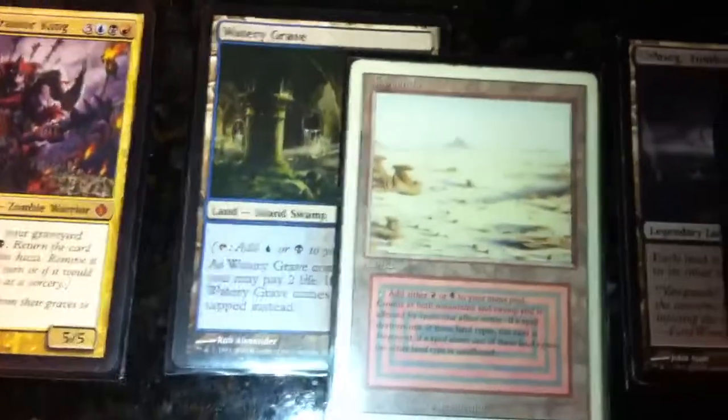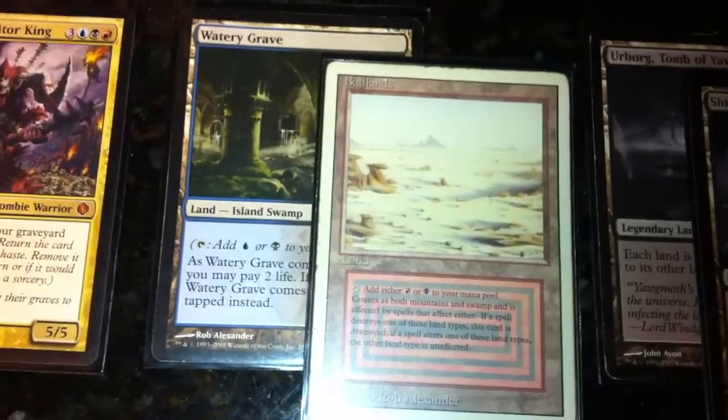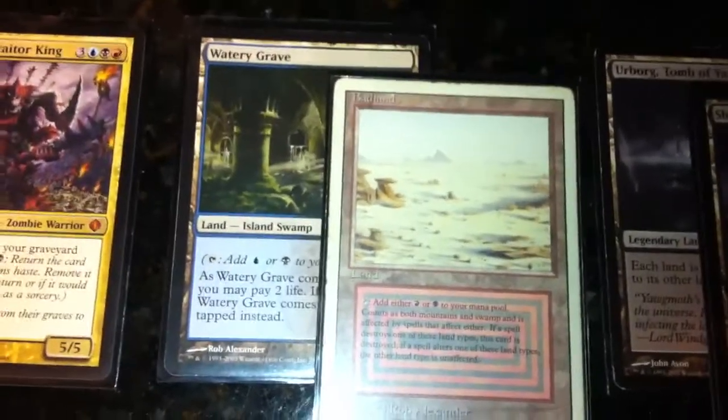I've got two dual lands: the Shockland Watery Grave from Ravnica Block and a revised Badlands. Those are the only ones I have right now. If I ever do get an Underground Sea it will go in here, but the budget's not there right now, so I'll just have to wait. These do pretty well for right now, though.